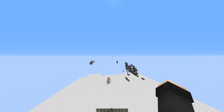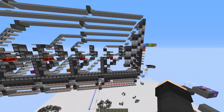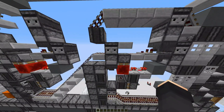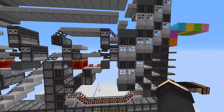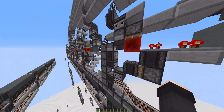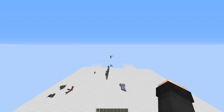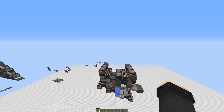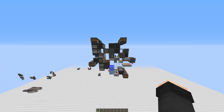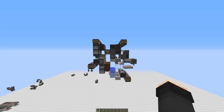If you remember, this machine operates on the way that it sorts shulker boxes that go through this dropper line, and items that go through this one, and depending on the item it either lets the box go into the storage or not. So that obviously requires the boxes to be either full or almost full. I decided to make this pre-sorter, or maybe fill-dependent sorter for shulker boxes, so that I can achieve this at whatever rate I need.